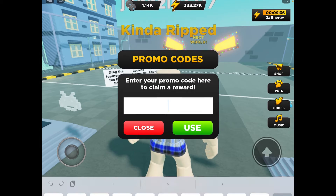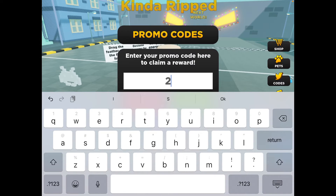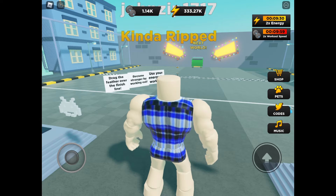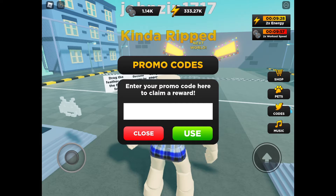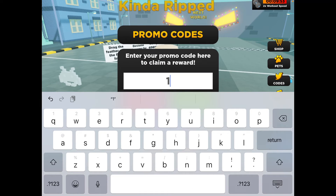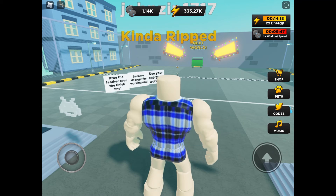The third code is 25k, and that gives you two times workout speed. The next one is 1500likes, and yeah, that gives you five minutes of that.